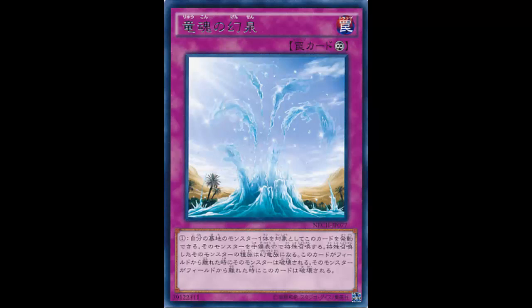It's a continuous trap card that reads: Activate this card by targeting one monster in your graveyard. Special summon that target in face-up defense position. It becomes worm type. When this card leaves the field, destroy that target. When that target leaves the field, destroy this card.